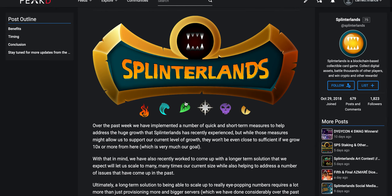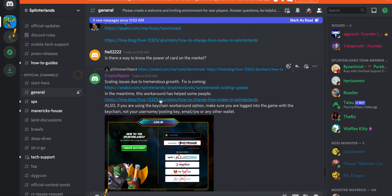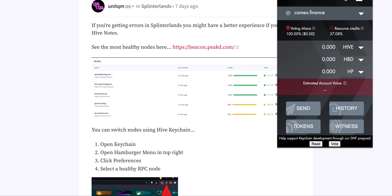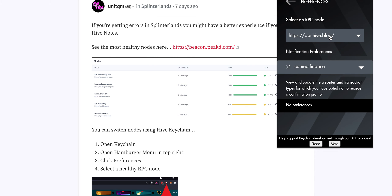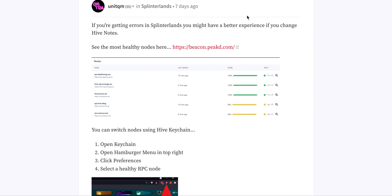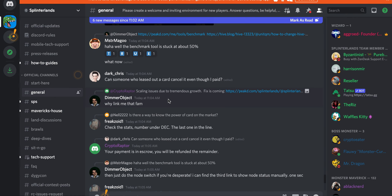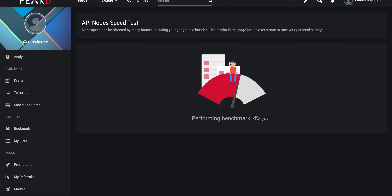This is official from Splinterlands, posted two days ago. Here's the workaround: you can change your Hive nodes and it's super easy. Just open up your Keychain Wallet inside your toolbar, hit the little hamburger menu in the top right, scroll down to Preferences, and on your RPC node you're going to choose a new one. Someone inside the chat posted a benchmark tool which I'll leave in the description — it's the Hive node benchmark test.